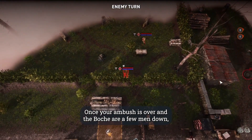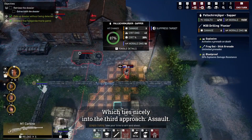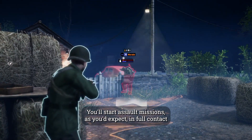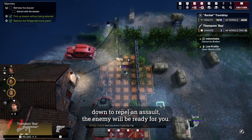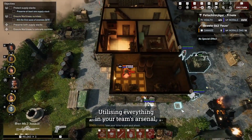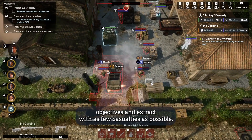Once your ambush is over and the enemy are a few men down, the gloves come off — into open warfare. Which ties nicely into the third approach: assault. You'll start assault missions as you'd expect, in full contact with the enemy. Whether you're assaulting a German position or hunkered down to repel an assault, the enemy will be ready for you. Utilizing everything in your team's arsenal, it'll be up to you to achieve your mission objectives and extract with as few casualties as possible.